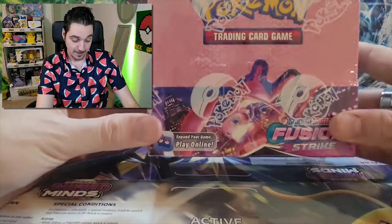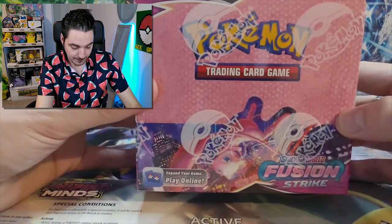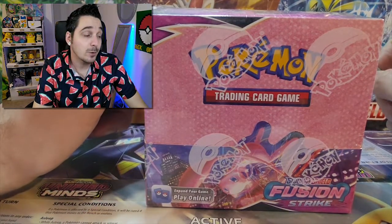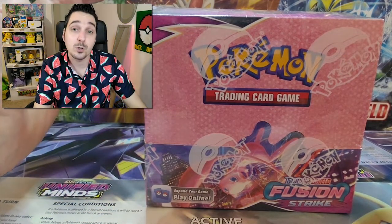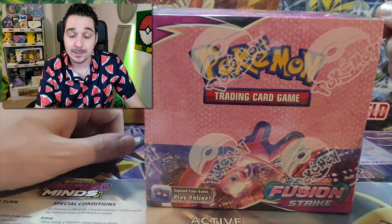In this video we shall be opening one Fusion Strike box and the other one we'll keep for the next video. The box is very pretty — it's very pink, looks a bit like a bubblegum pack. There are a lot of beautiful cards in there as well. Of course we have the alternate Mew, the Gengar, Rainbow Rares, the Breakdancing Genesect, and of course the Golden Fluffy. It also comes with the Golden Energy cards, but let's just see what we get.